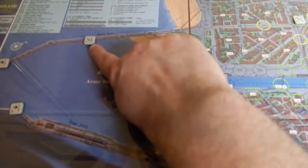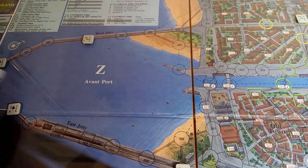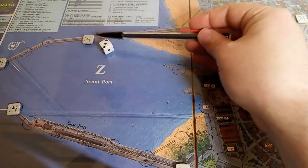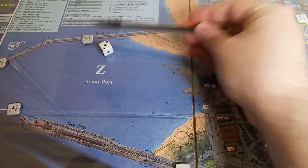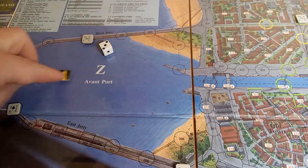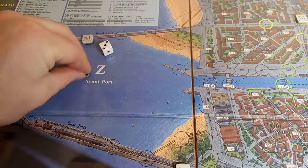Rolling for this guy to see where he'll illuminate — we get a three, so he illuminates area Z, because one, two, three is Z. Light 4124 now illuminates area Z.